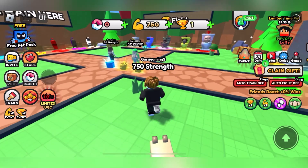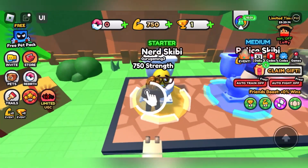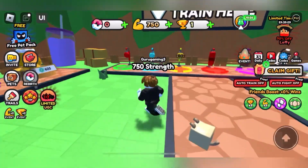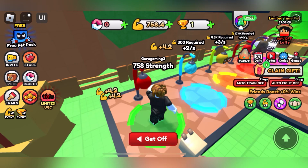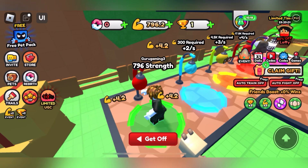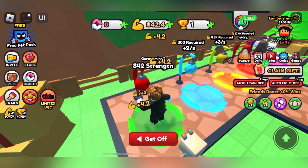Click on the pets option and select this dog — it will also increase your strength. In this way you will get a lot of strength. You have to get the training, not start fighting. You can see that first I was getting just 2 plus, now I'm getting 4.2 — it's just because of my pet.